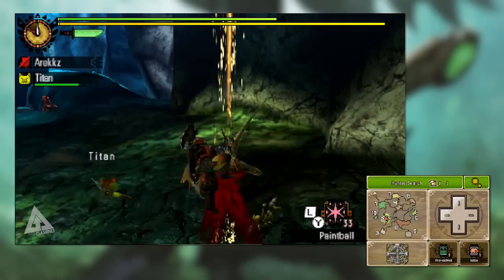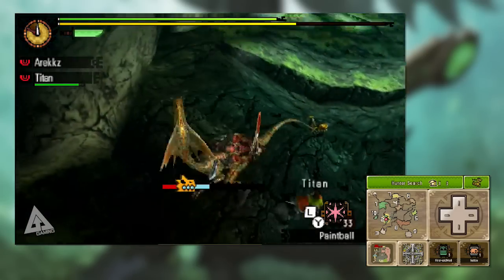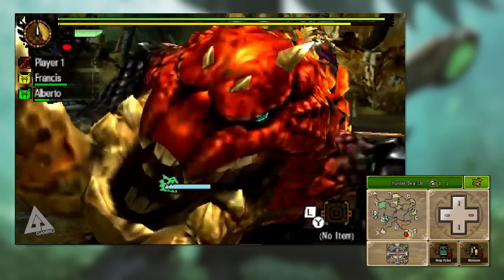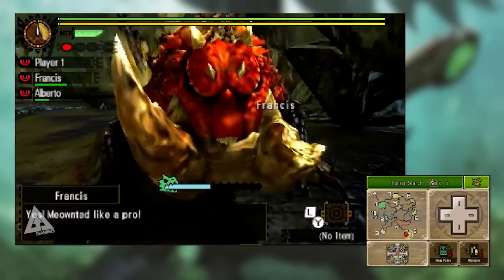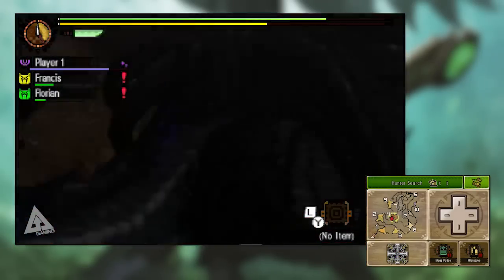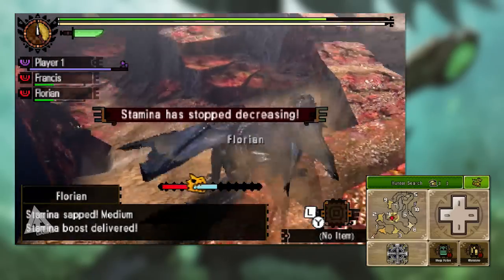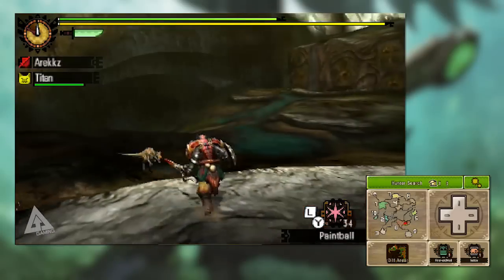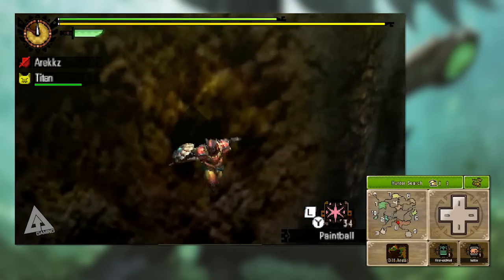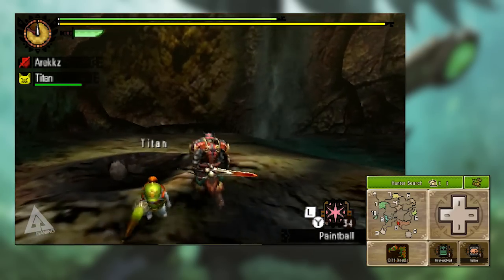All weapon types can mount monsters, even ranged ones, as they all have some sort of jump attack. By far the most efficient is the insect glaive, which has the pole vault allowing you to launch yourself into the air from anywhere. The other most effective is the lance, as your charge attack lets you jump and attack mid-air to mount from anywhere. If you're not using one of those weapons, pay attention to your surroundings — ledges and cliffs are great places to jump from, and if you're climbing a wall you can press A to jump off and land a jump attack from there.